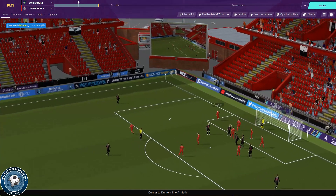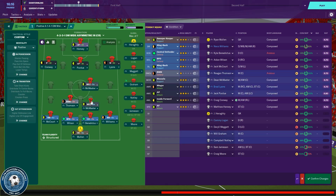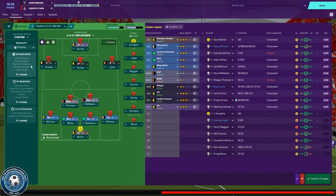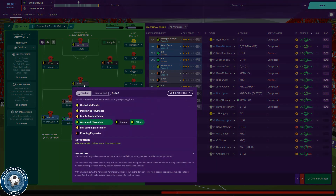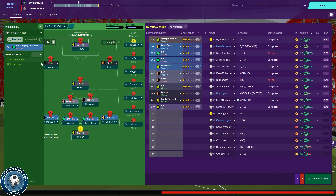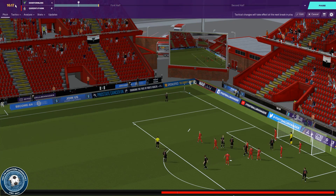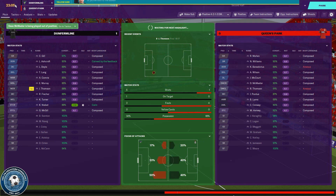Let's change things up a little bit. I'll bring Perdue back as a deep-line playmaker in support, and maybe even bring him forward again as an advanced playmaker to try and come a bit more. Wolfson, you're not that good at marking — you can mark specific player Kevin Nesbitt. And you can mark specific player Kevin McGill. Let's just get those two out of the game straight away and hopefully kick on. Though they're being played out of position, which is frustrating.